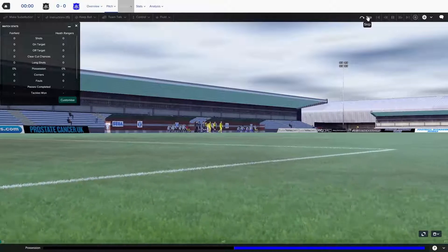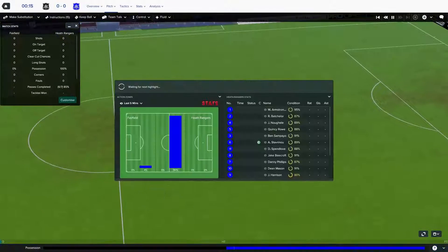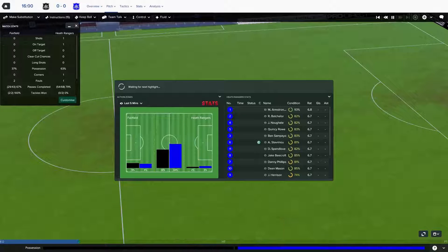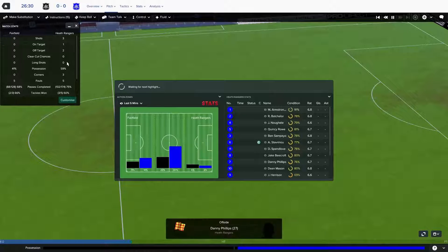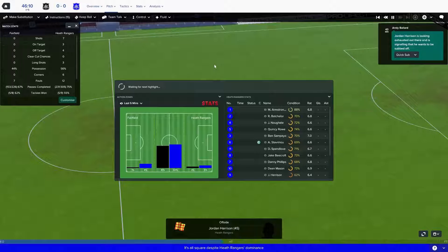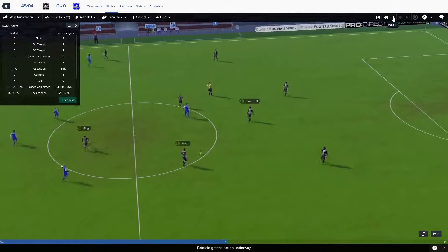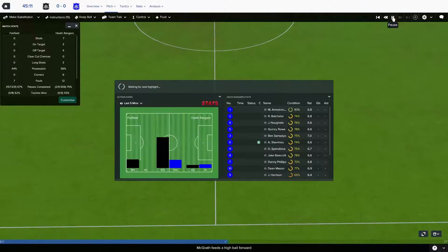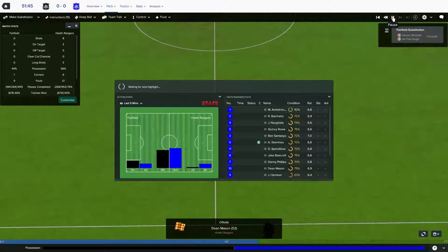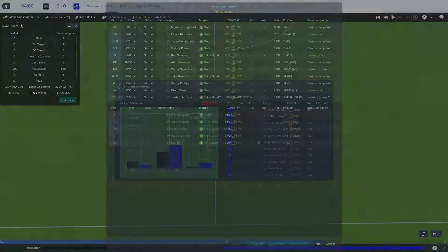Here we are kicking off the semi-final against Fairfield. Can we have a lot of possession once again? I would wager to bet we're definitely going to be over 55% possession. And hopefully this one seems to have abolished the long shots as well — I don't seem to get as many long shots because I'm pushing them further and further forwards. We've got a first half of absolutely no highlights whatsoever. I do apologise for an absolutely boring game. We've had 56% of the ball — that's actually quite less than I thought. Nine shots, three on target, no clear-cut chances, four long shots. I think Jordan Harrison really isn't doing that well, so Aaron Williams is going to come on.